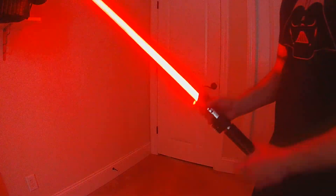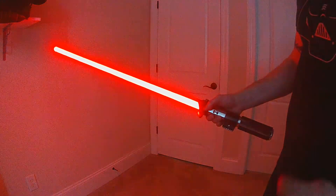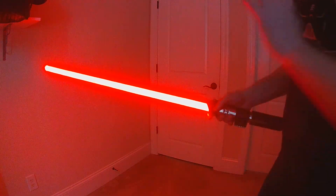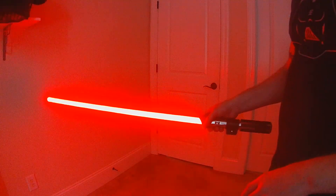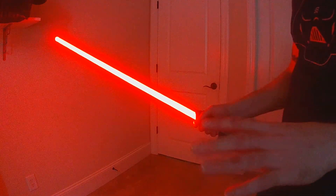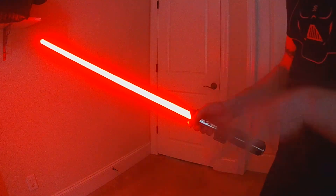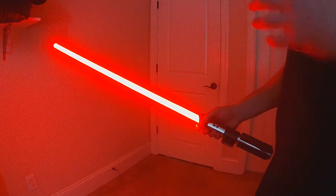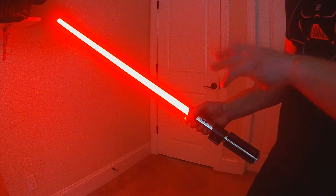Thrust on is now available — a forward linear movement to ignite. Stab on requires either a hard end-stab or a backward pull, while thrust on is just a quick linear forward movement. Twist on and twist off are also available. These are not defaults — you add them via defines. The main gesture ignitions (swing on, twist on, stab on, thrust on) with their defines will automatically activate battle mode and feature fast on.